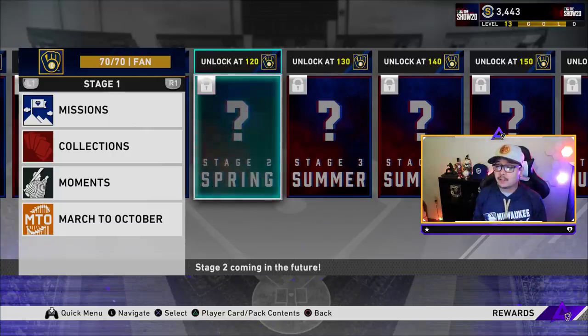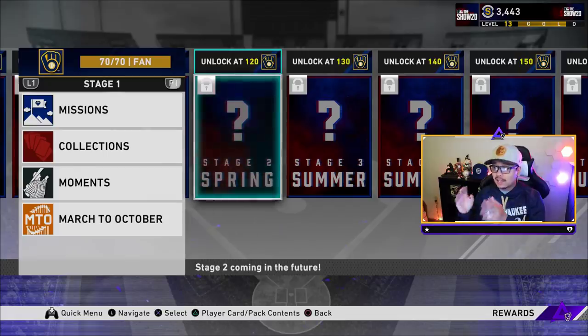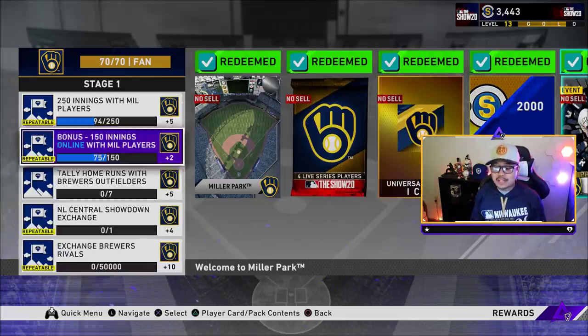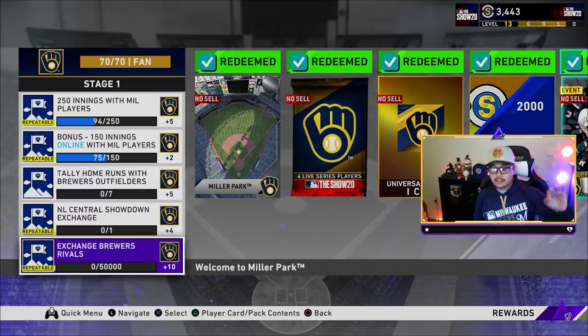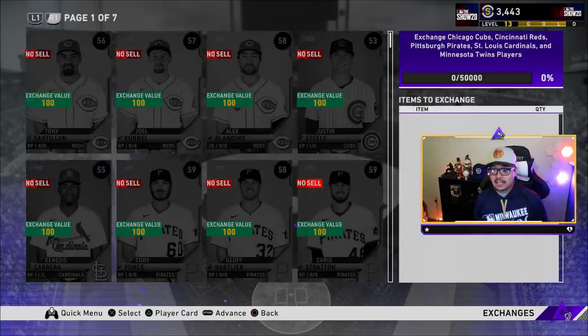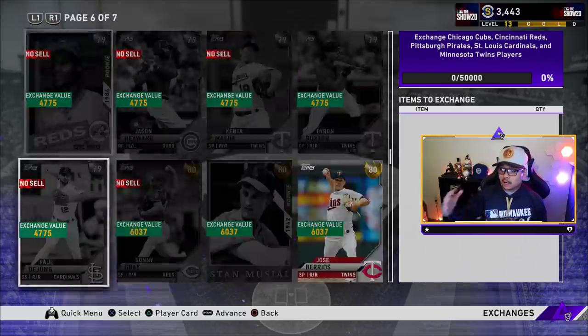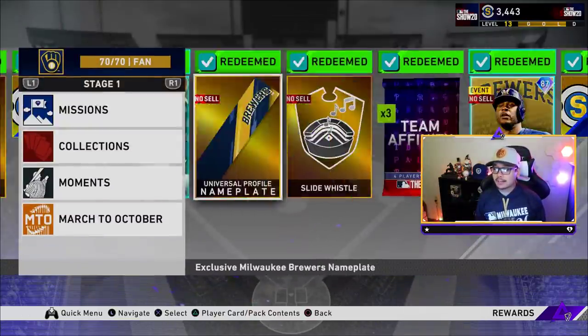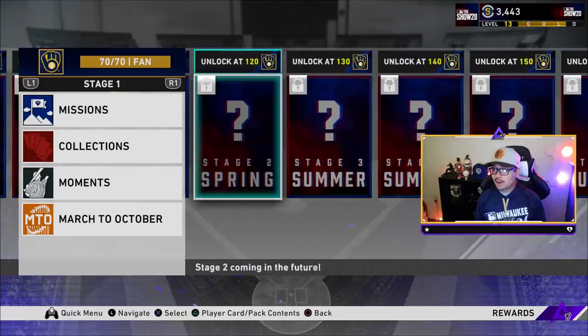If showdown is a little too hard, March to October is a very good way to unlock team affinity points towards your favorite diamonds as well. You can always go the money route — though I don't suggest doing it this way — by exchanging rivals. This will take stubs, or if you have a lot of duplicates for these cards, you exchange to get 10 points per exchange. So you'd need to cough up some stubs to get to the 120 range for that new diamond.